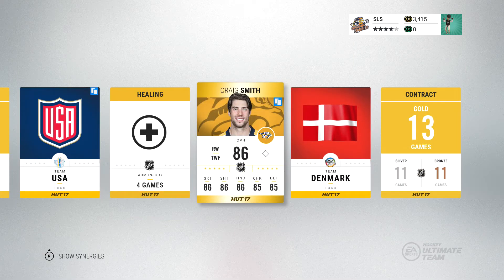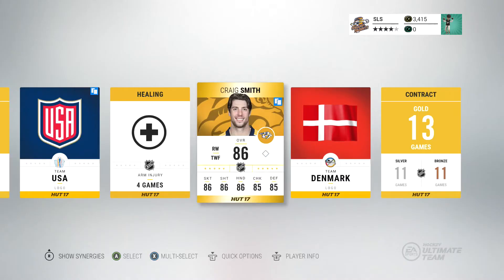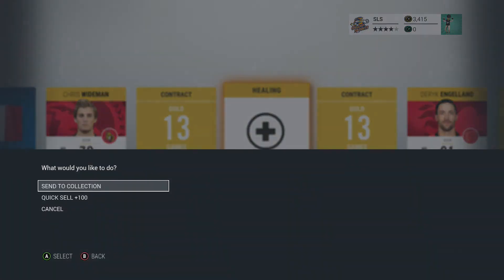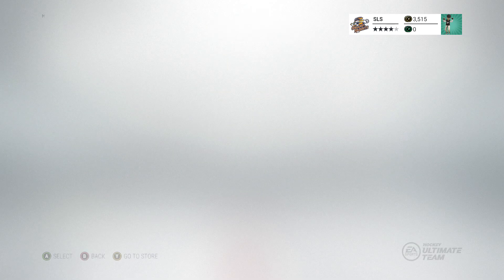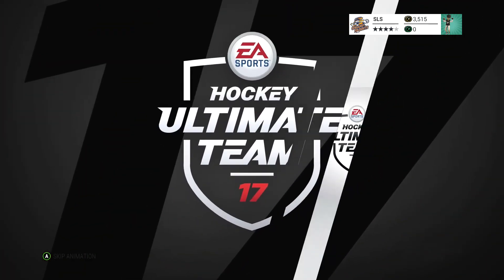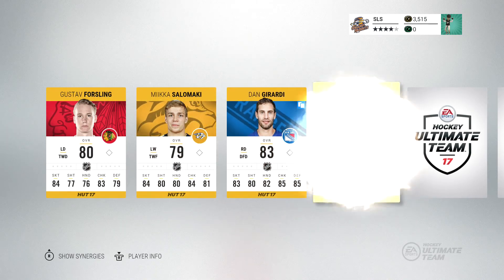Craig Smith — the very epitome of average across the board. Look at these stats — around about 85, 86 for everything. Actually, he's not got bad speed: 87 speed, agility, and acceleration suggests he's a pretty good skater, but otherwise he's just very, very average. Brendan Gallagher is very similar — pretty decent stats across the board, doesn't really have any inherent weakness but doesn't have a strength either. Maybe someone you stick on your third or fourth line if you're new to the game, but if you've been playing for a while, players like Smith and Gallagher are kind of expendable.